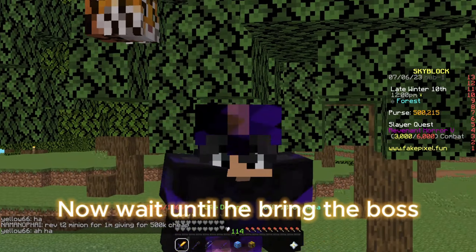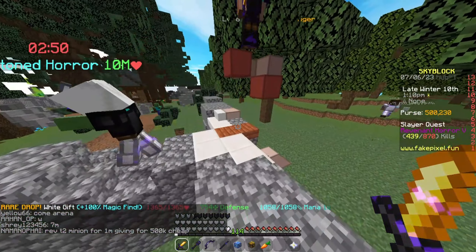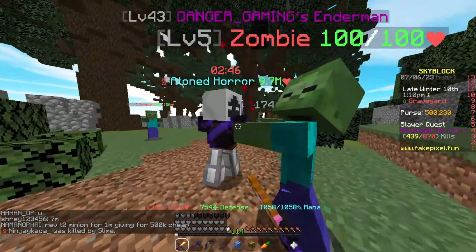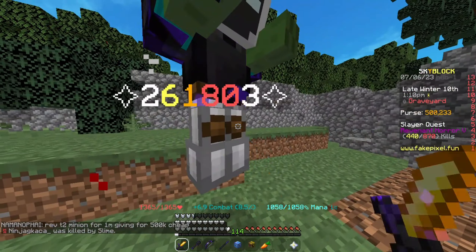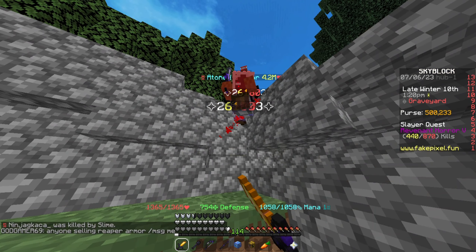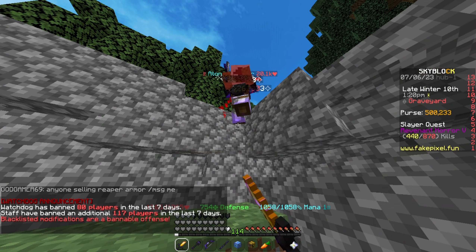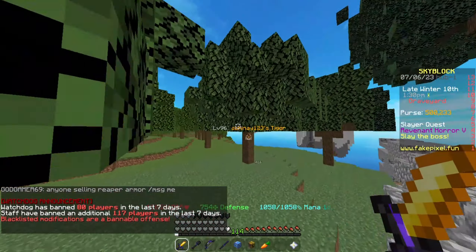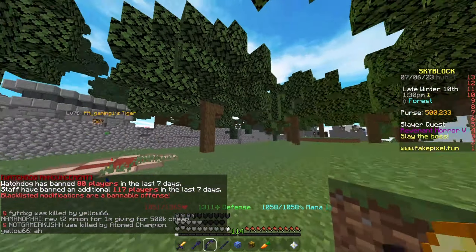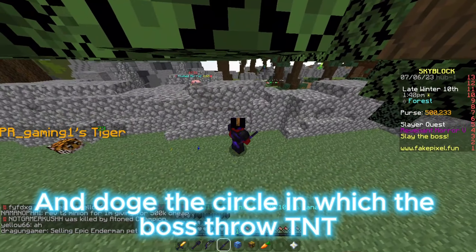Now wait until he brings the boss. Now kill his boss at this place. Just stand on this side of the wall and dodge the circle in which the boss throws TNT.